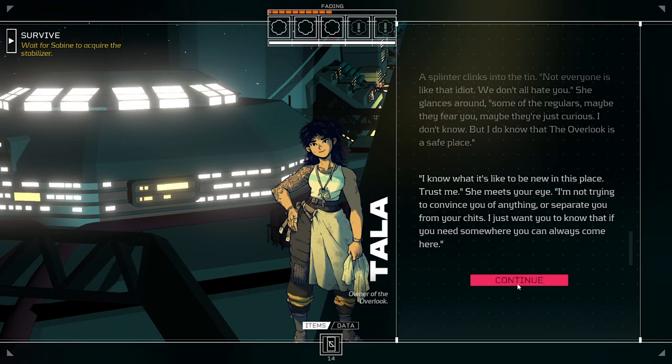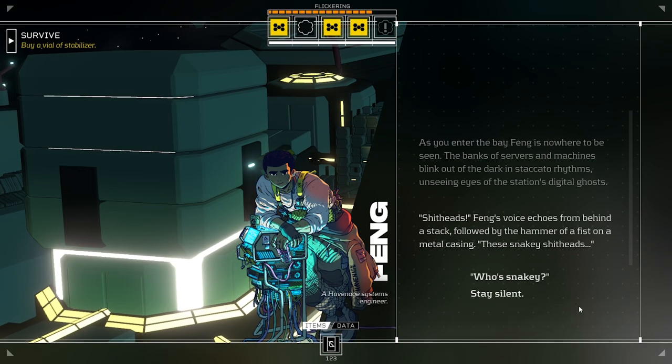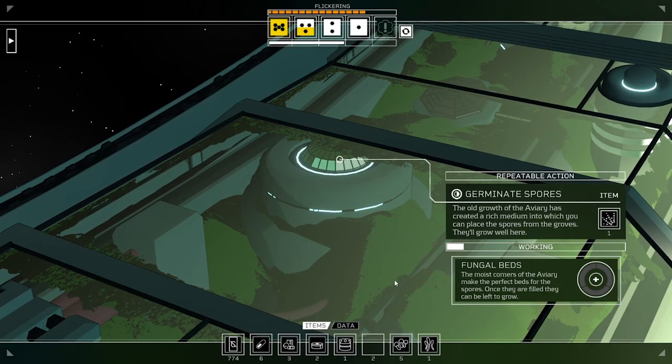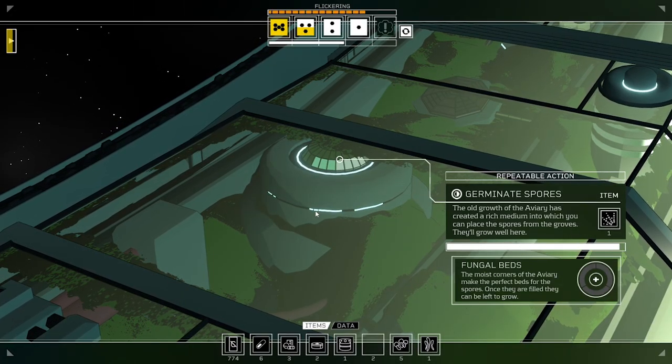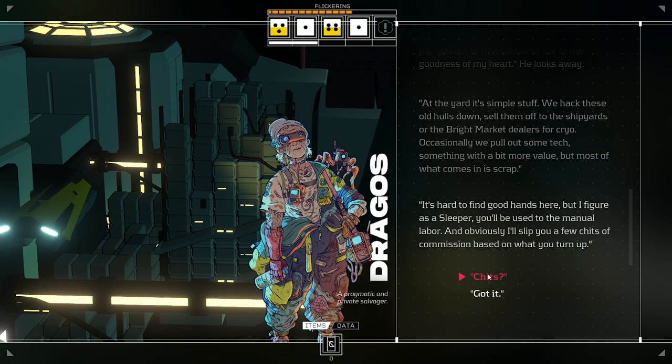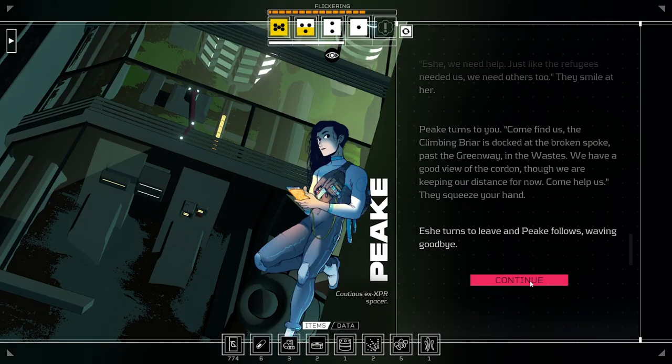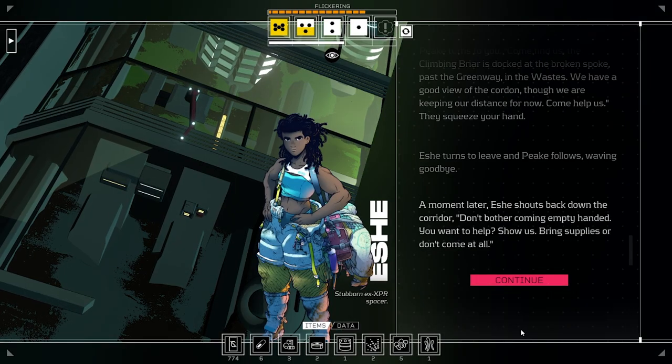Do you want to become a regular at the bar, get to know some people? Maybe you spend some time down in the low end getting to know those residents. Maybe prove yourself a green thumb and work over in the green way. This is a new start for you — you're free to become whoever and whatever you want, though you'll need to prove yourself every step of the way. The people of the space station have seen a lot in their lives and they're slow to trust.